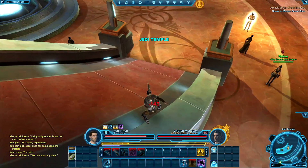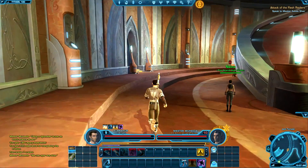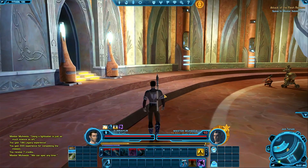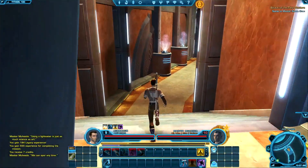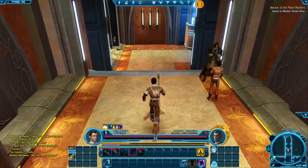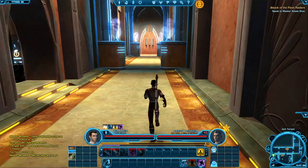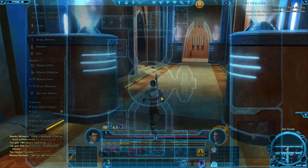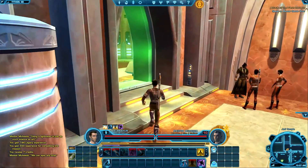I'm gonna jump down here and probably kill myself. No, I'm okay — I survived it. This way, I think this way — yep, in here. Let's go speak to Master Satele. Jump — wee! And where is she? She's right down the end.